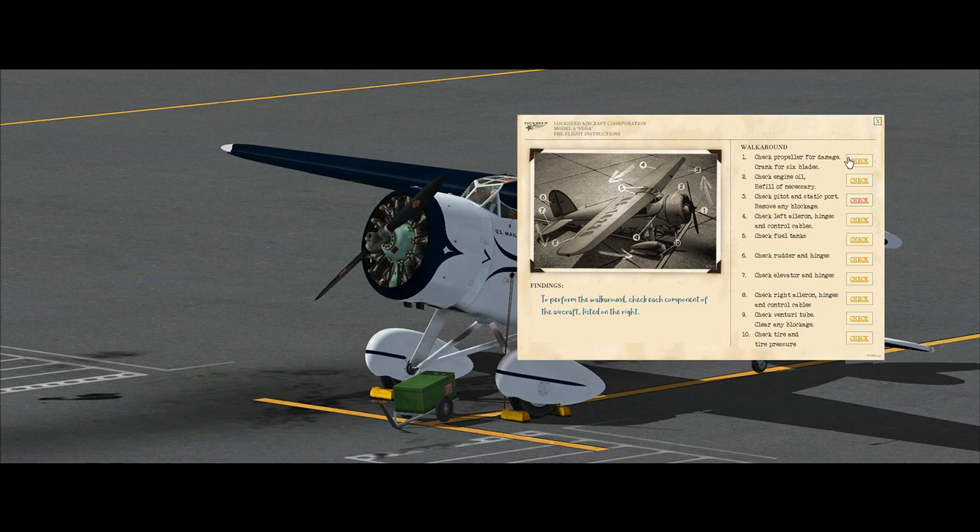All the different points that you need to cross off are listed on the right side, and you can see where each of these positions is on the aircraft in the picture on the left. If you want to check a point, just click on check.